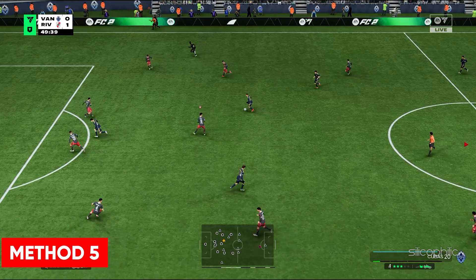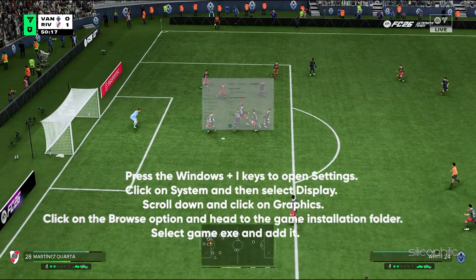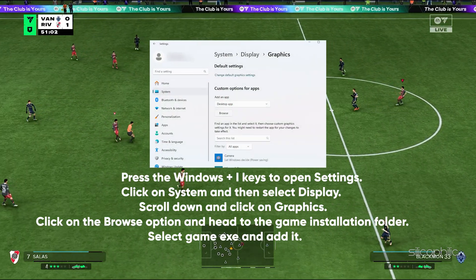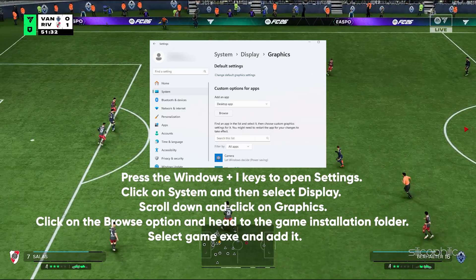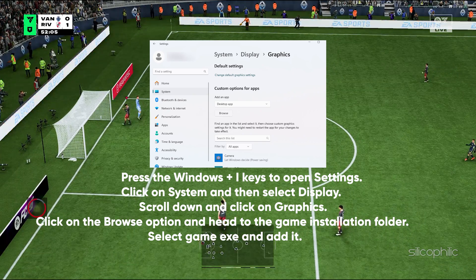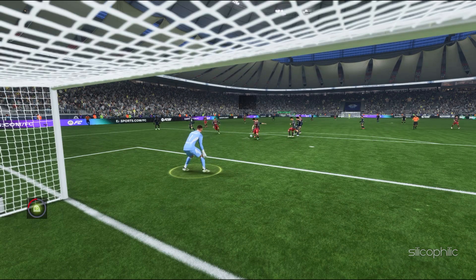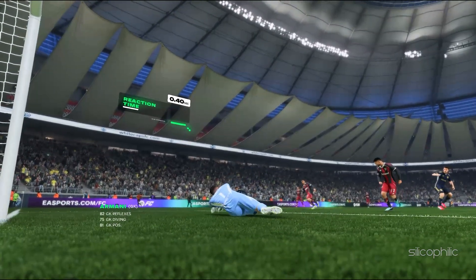Method 5: Add the game for high performance. Press Windows + I to open Settings, click on System and then select Display. Scroll down and click on Graphics. Click on the Browse option, head to the game installation folder, select the game exe and add it. Click on Options and select high performance, then click Save to save the changes.